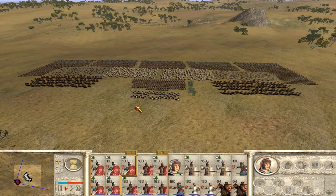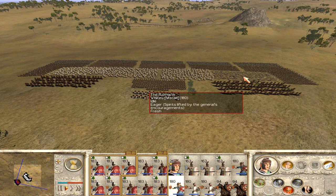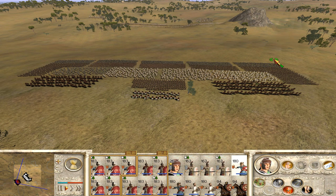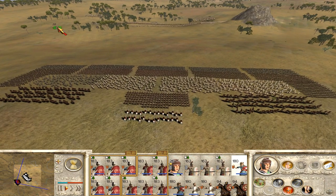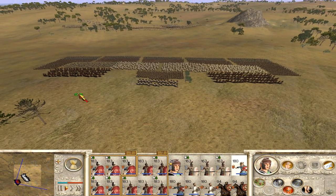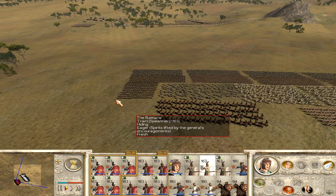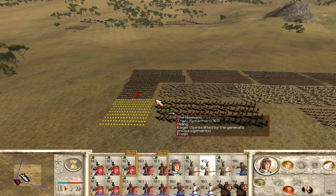Our two major goals of the day: first, to save as many of our soldiers as we can, because we will have to fight again — after defeating one army we will have to face a second army right away. That's why we have to save lives. Our second main goal is to kill Hannibal himself and destroy his army, achieving a complete and decisive victory so they won't fight again.